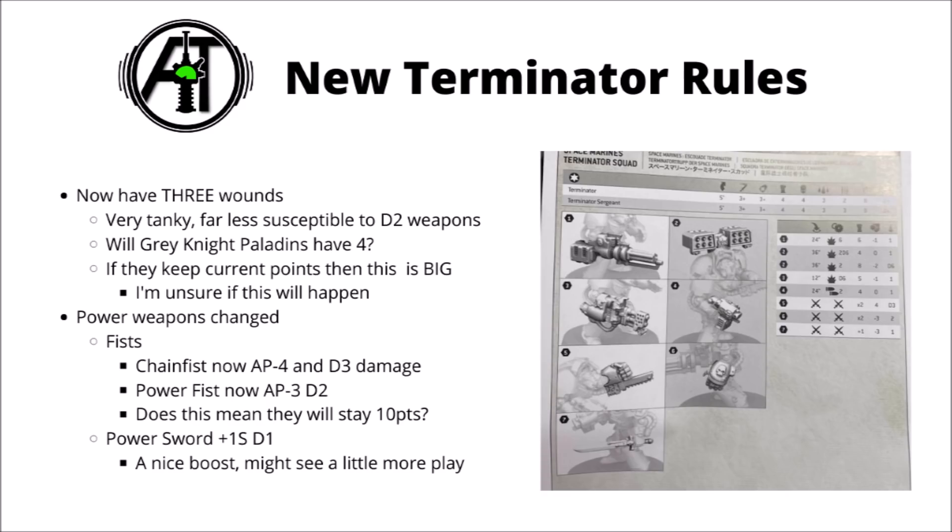From the same simplified datasheet, it does look like we've got some changes on the power fist and chain fist as well. Weirdly enough, these guys both went to 10 points after the wargear changes in Chapter Approved, which had me scratching my head a bit, seeing as the chain fist both has the better AP and also the more reliable damage too. Now the AP on both of the weapons remains the same, but it appears that they've swapped around the damage 2 to be on the power fist, and the damage d3 to be on the chain fist.